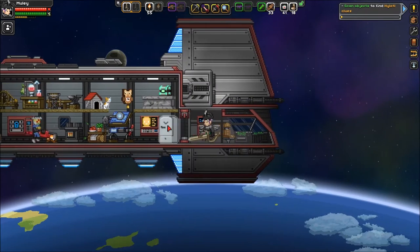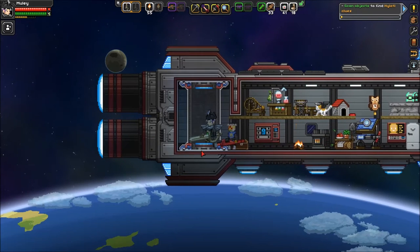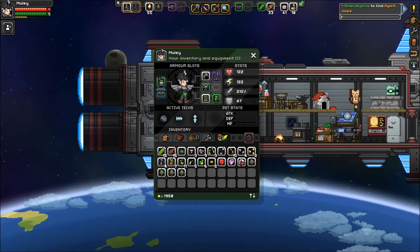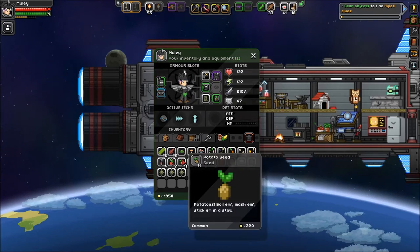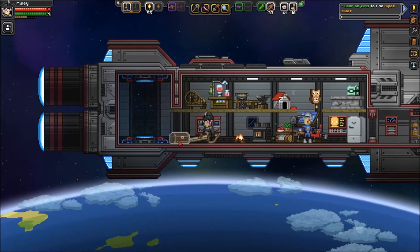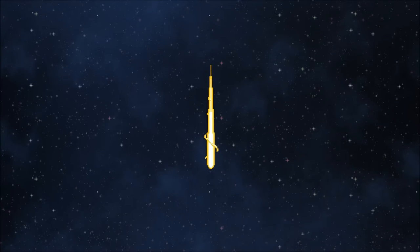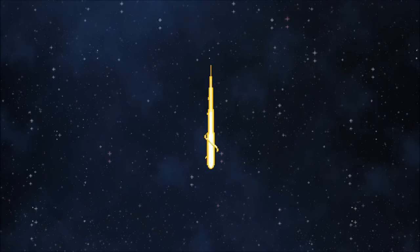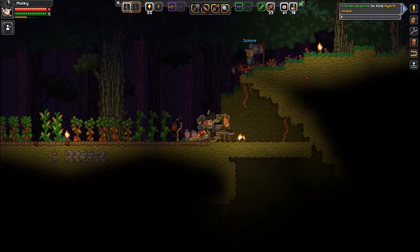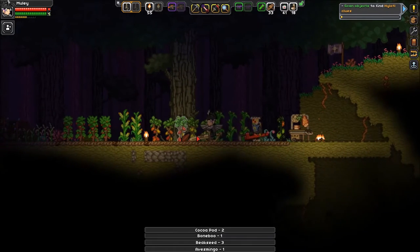Two moons. We're gonna beam down and try and see if we can find a Hylotl city or village or whatever you want to call it. I'm terrible on food right now. I think I need to beam to my farm real quick and check up on some things. Ichiro's my little Hylotl companion — he knows a little bit more about finding Hylotl cities than I do.